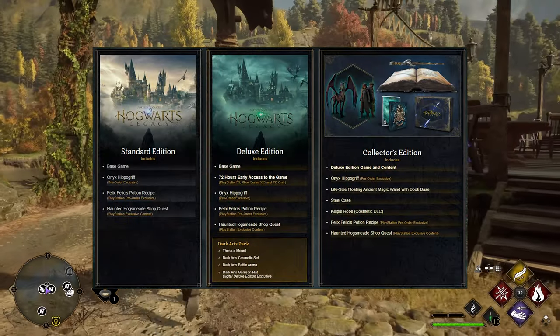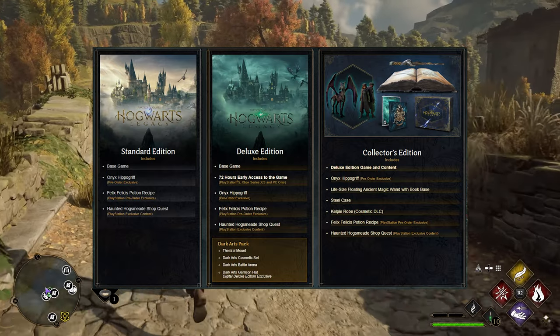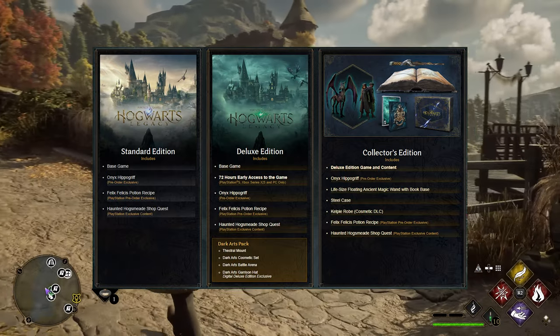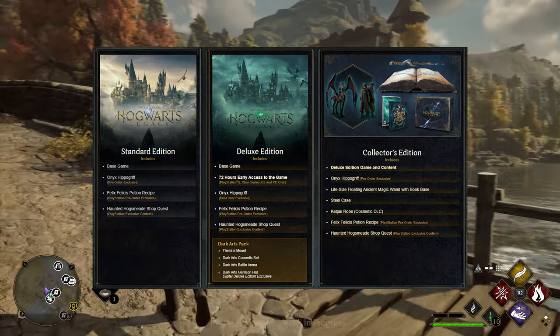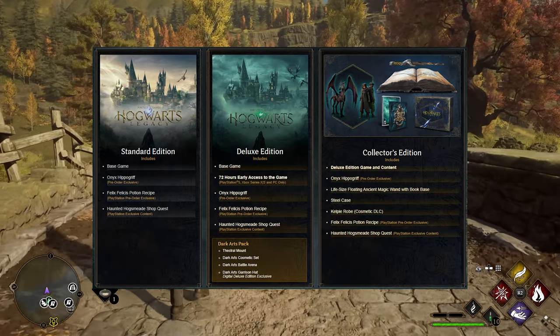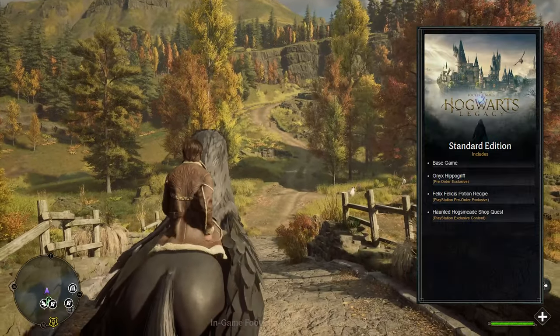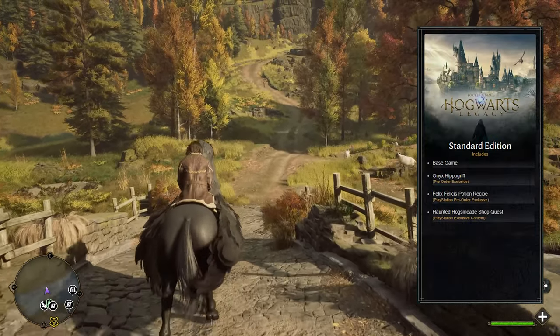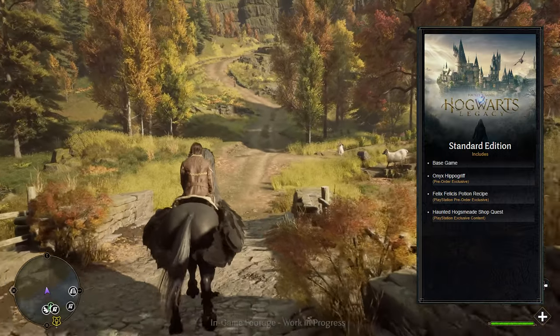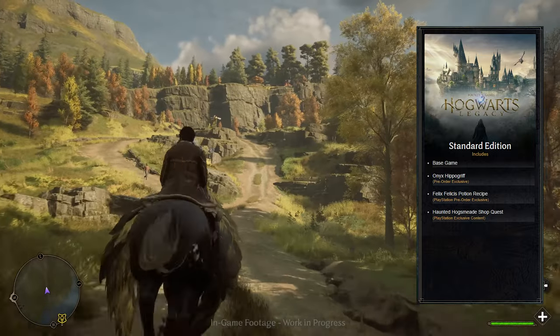Hogwarts Legacy will be releasing three versions with different editions. All versions will come with the exclusive Onyx Hippogriff mount, but only if you pre-order before general release. The PlayStation versions across all three editions will also receive two more pre-order exclusives: the Felix Felicis potion recipe and the Haunted Hogsmeade shop quest.